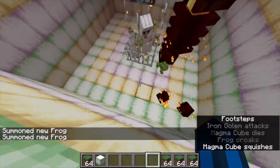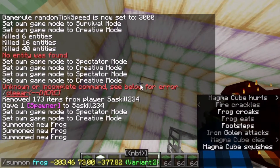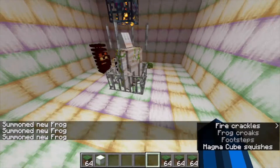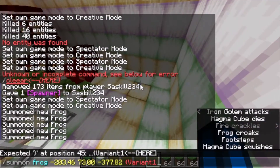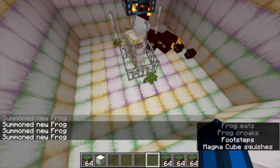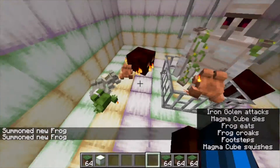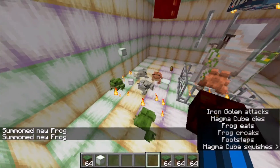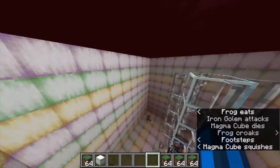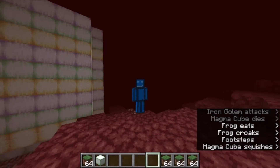The last thing is getting the frogs in here. You could do this through nether portals; I'm lazy so I'm going to be cheating. You can use the variant tag to change the variants of the frogs. And now the farm is complete — the golem kills the magma cubes down to a small state, the frogs eat them, and the hopper minecart picks it all up and puts it in the chest. Thanks for watching, bye.